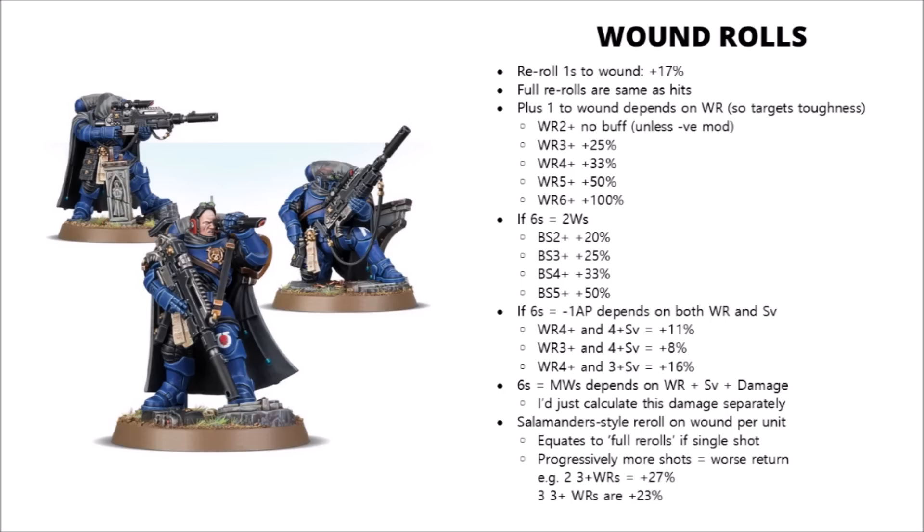And the more hits you get, the slightly worse return you get on damage output. If you've just got the one shot, then it'll always be a flat damage boost — but if you have two or more, it drops off progressively, in exactly the same way as the hit rolls we talked about before.